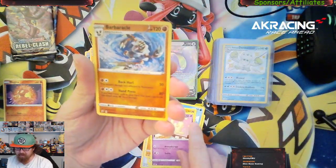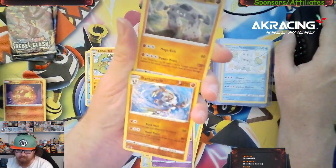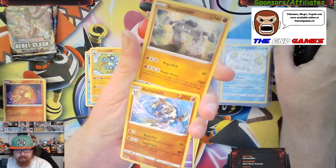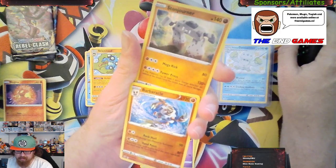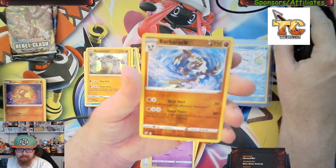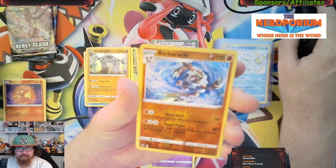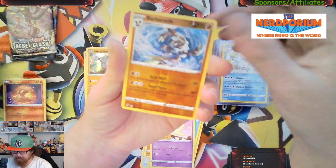For the kiddos — we got a reverse holo Barbaracle and a holo Stonjourner. The Stonjourner is about 50 cents on today's market. The reverse holo Barbaracle is on today's market for about 40 cents.